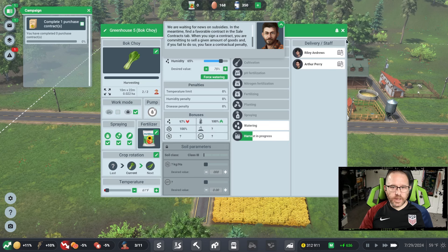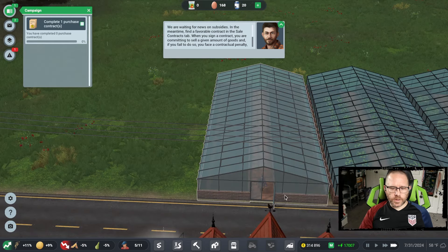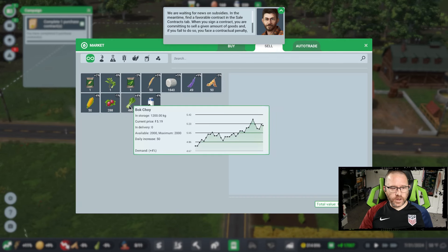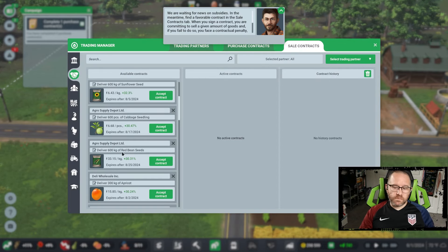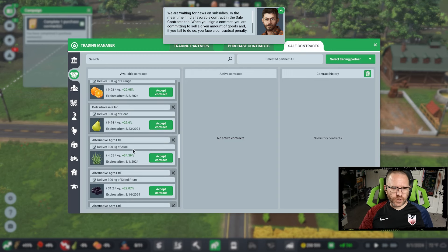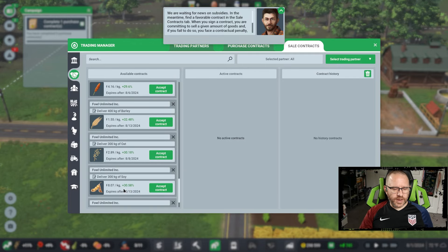The bok choy harvest is beginning and they're getting through it — there are really just those couple of rows planted. Let's slow things down as it's just about complete. We have 400 units, which is 1,200 kilograms. The trick now is finding demand, because there was demand for it two weeks ago but there isn't now. I'm glad I hadn't accepted the contract because we didn't have what they needed, and it expires after a short window. I think 'expires' does not mean that's your delivery date — they just want you to deliver it — but whether it disappears off the list is a question I don't have an answer to just yet.